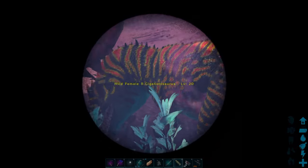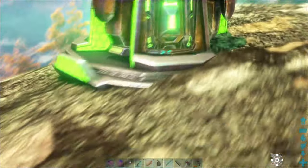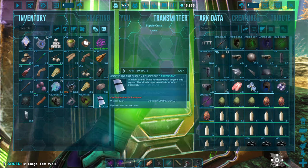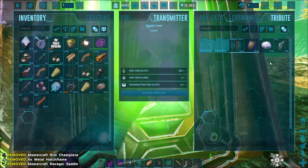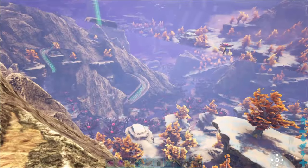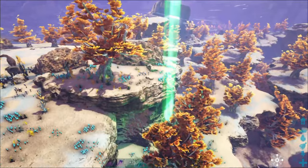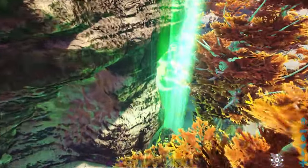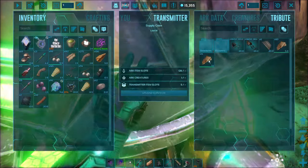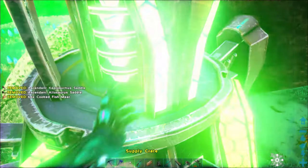Onward to the next drop. I'm still in the Rockwell area — don't take the element. There's another tech thing. I'm going to dump the other stuff I got last time. Taking those pants, that's about it. More saddles, some fish meat, and a ramp — I don't care about the ramp, I can make that. Don't care about the fish meat either.